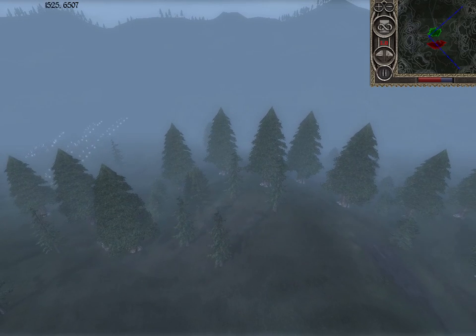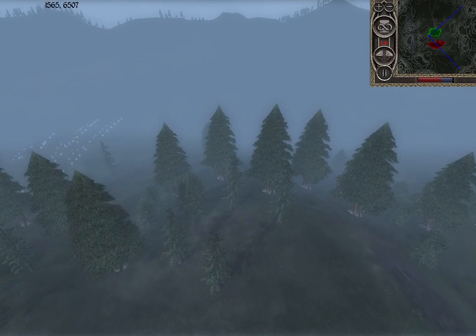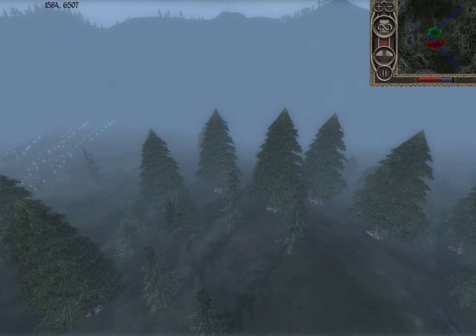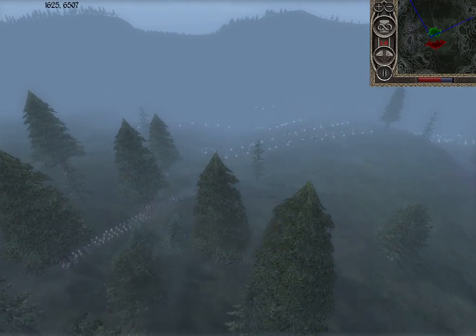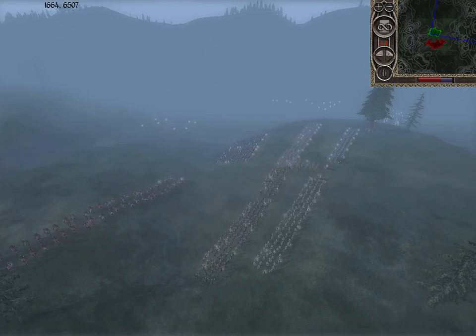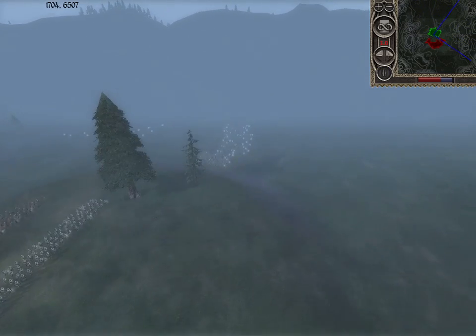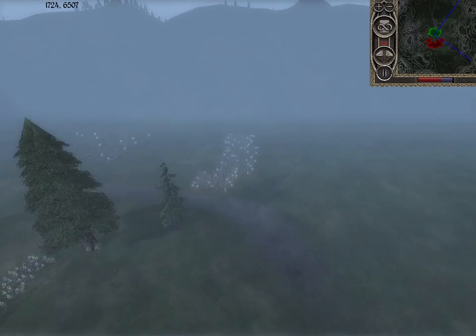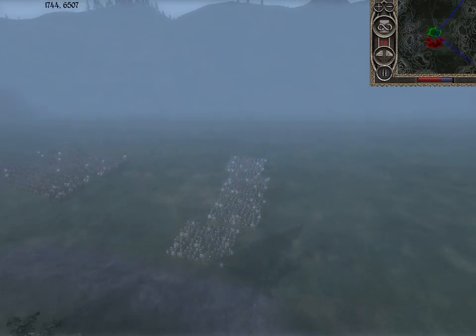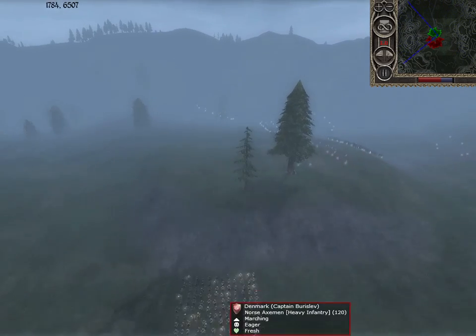So what have we got over here? We've got Denmark moving into these trees here. Some handgunners moving onto the trees on the hill. It's a very foggy day here in the mists of — I'll say it's Denmark. It sounds like it, and probably Hamlet's in here whining somewhere. We've got a bunch of handgunners, and it looks like the Denmark guys are creating a line, with Norse Axemen down here in the valley.